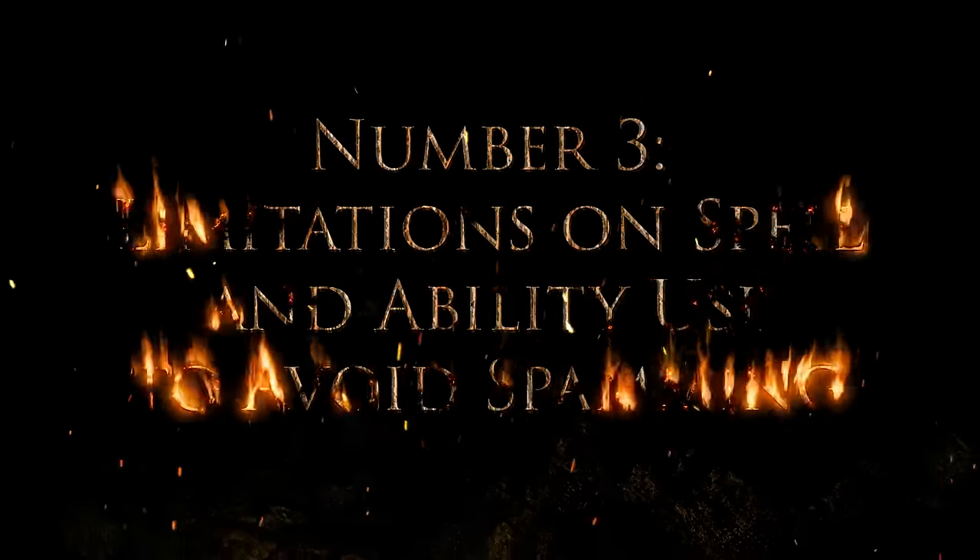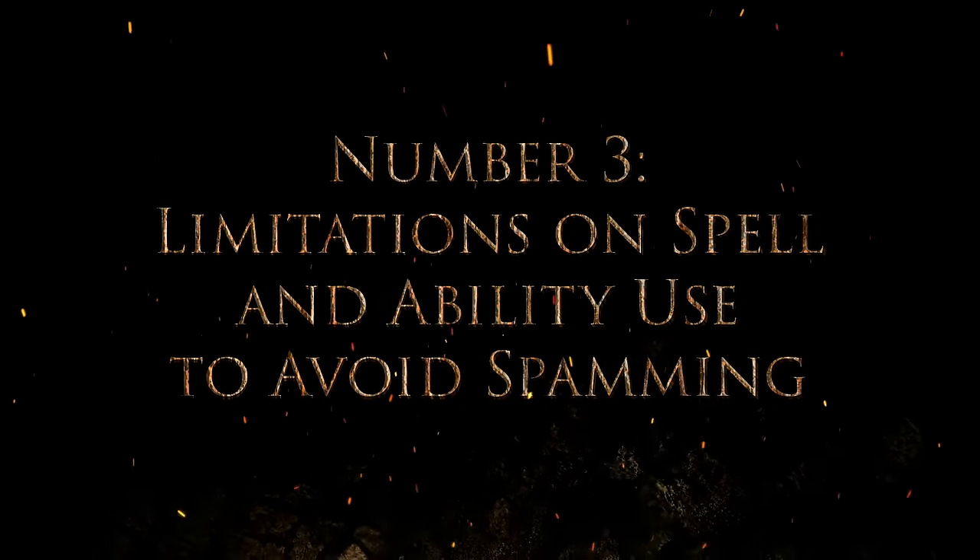Number three: limitations on spell and ability use to avoid spamming. I cannot tell you how sick I am of clerics in D&D 5th edition spamming guidance for entire game sessions. Yes, it's a good cantrip in a system with bounded accuracy, and to not do it is to give up a big advantage. In Pathfinder 2, certain spells and abilities have usage limits. For example, with guidance, once it has been cast on a creature, that creature is immune to the guidance spell for the next hour. It's a common sense limitation that stops all the spamming.